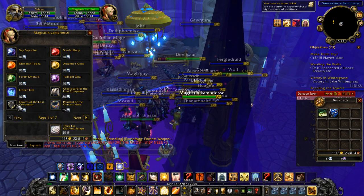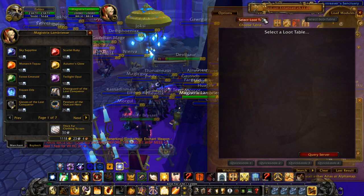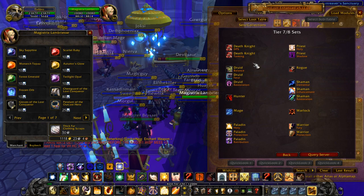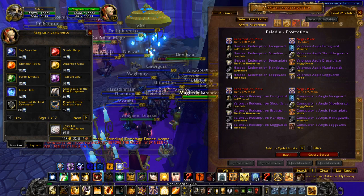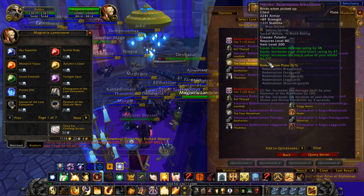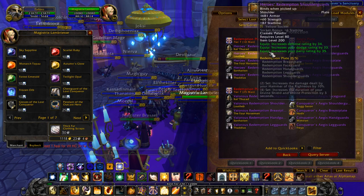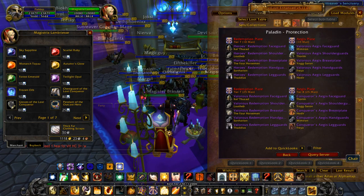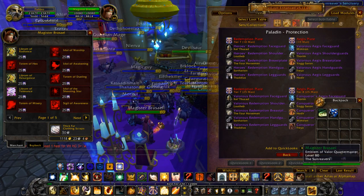These give you your Tier 7 chest piece and Tier 7 gloves — the Gloves of the Lost Conqueror and Chestguard of the Lost Conqueror. The chest drops from the Four Horsemen, the gloves drop from Sartharion. Kel'Thuzad drops the helmet, Loatheb and Thaddius drop the shoulders and pants respectively.